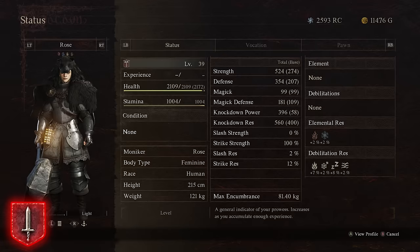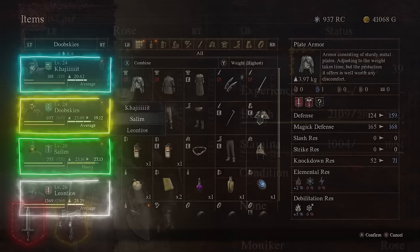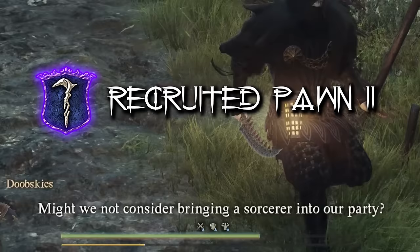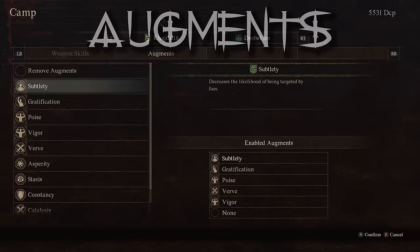For the other two pawns, strongly recommend at least one Fighter or Warrior as a tank — high weight and height for higher encumbrance so you can offload your items. They also function as a combat tank, drawing threat away from you in melee space. For the final pawn, recommend a Sorcerer for ranged nuking and a nice auxiliary combination with your Mage.